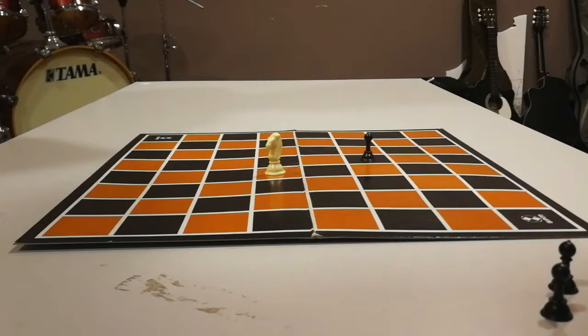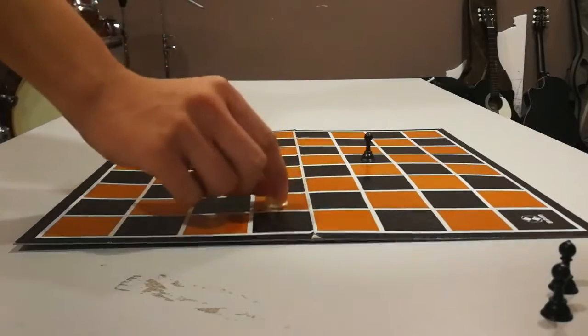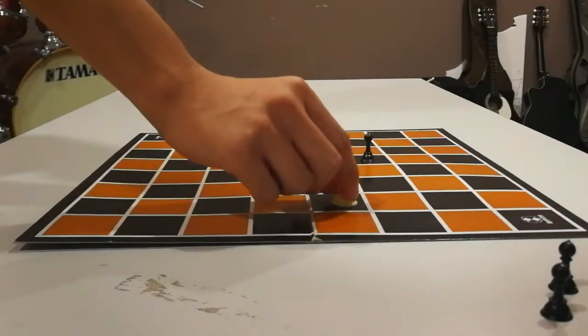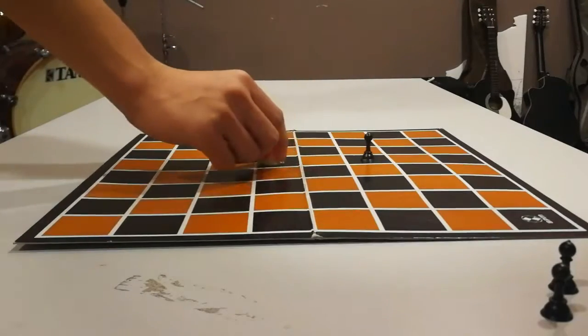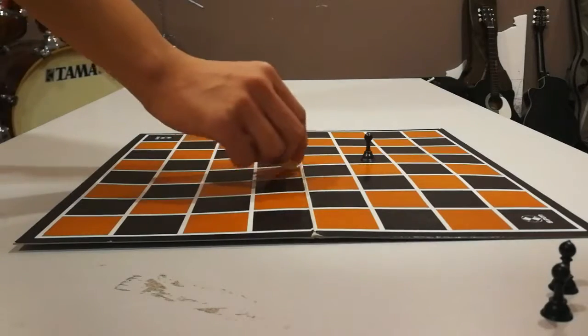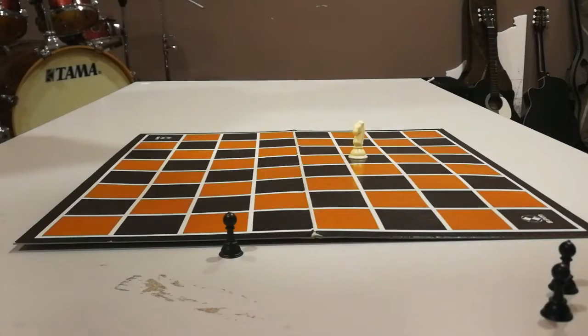The Knight moves two squares either forward, backward, or to either side, and then one square to the right or left. It can capture an opponent piece standing on this last square. The Knight is the only piece that may jump over another piece in making a move.